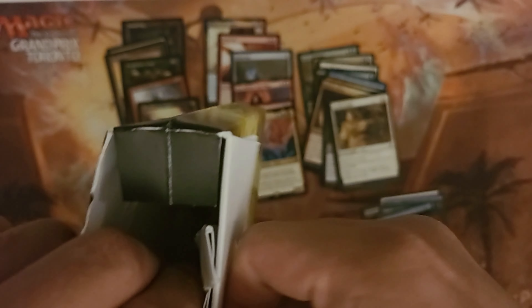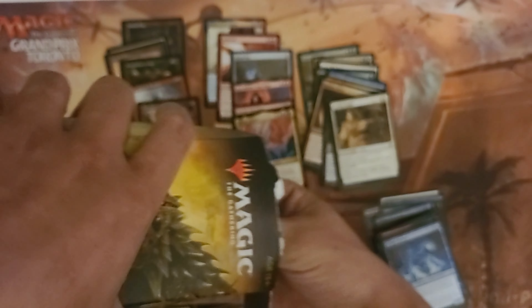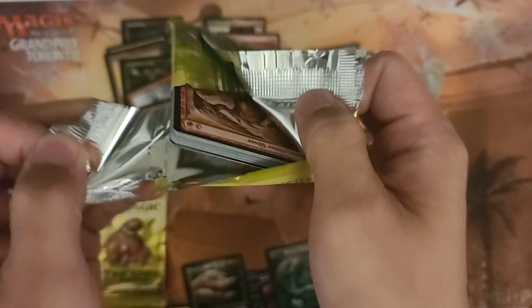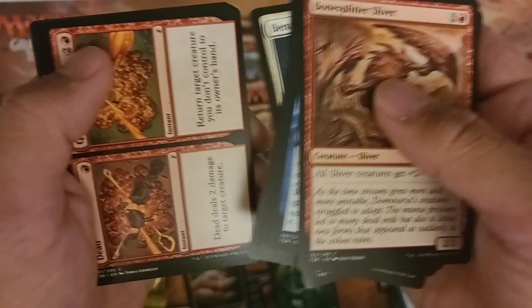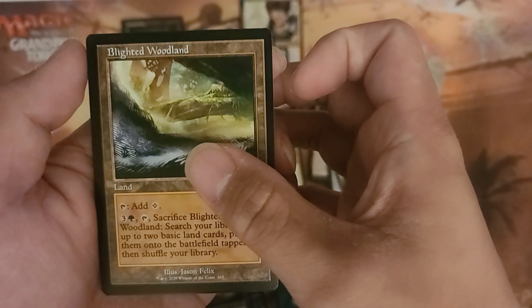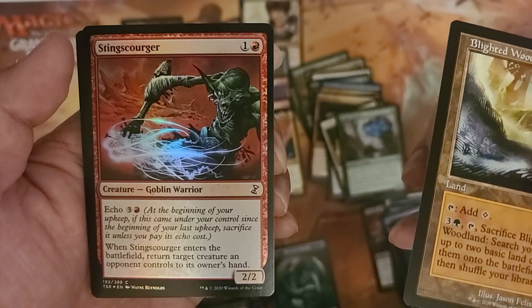On to our last box with the three booster packs. I should have opened it the way I opened the second box — that was easier. We've got some awesome pulls already, I think. Token, Icon, Front Riders, and another Jhoira — that's okay. And a foil — Blighted Woodland foil. And a Sphinx's Quarter — well, it's a foil.